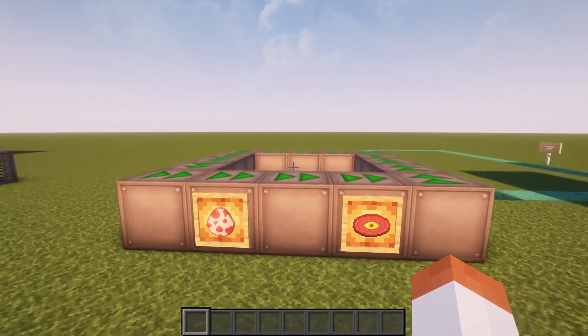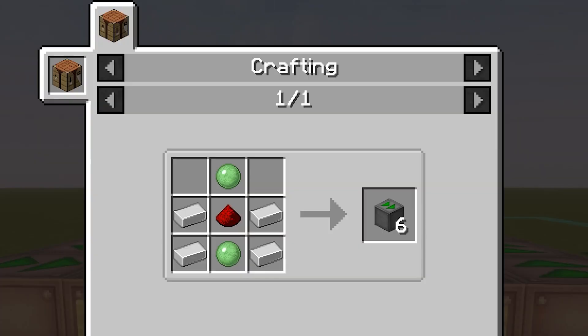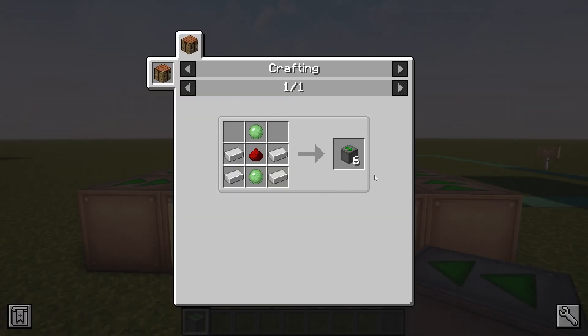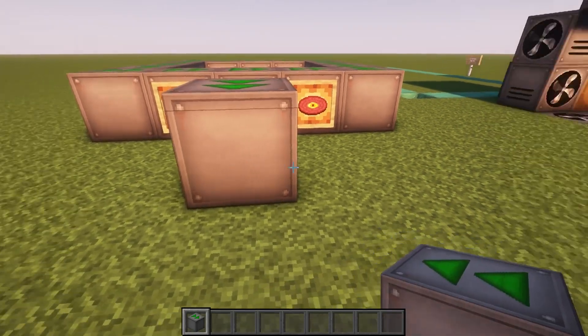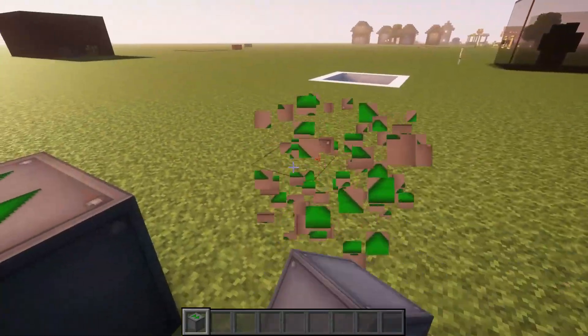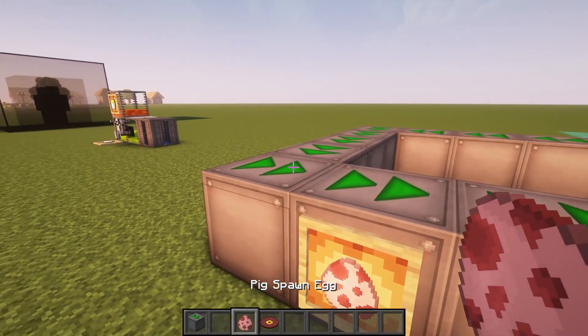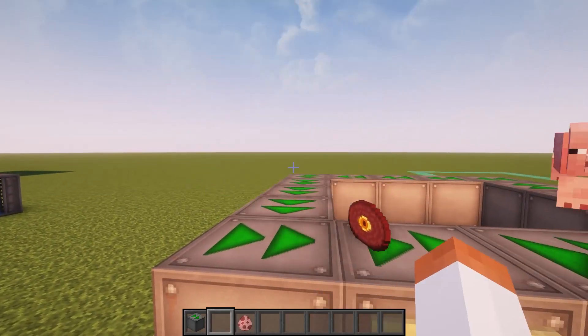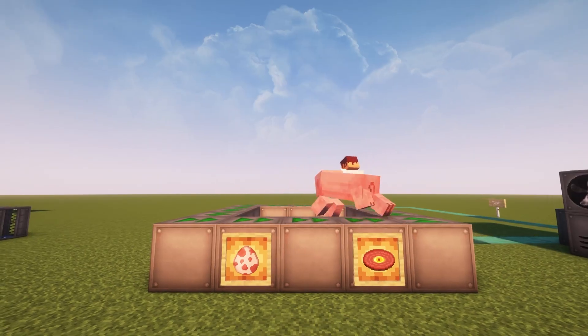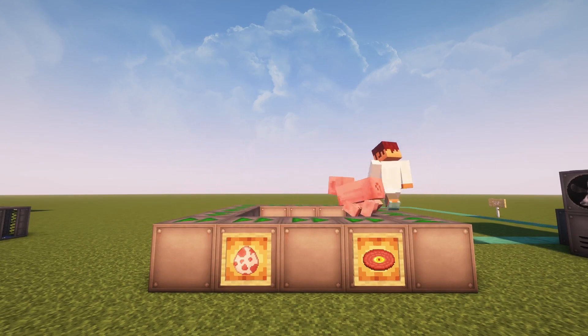Now comes mob manipulation and mob spawning. First we have the entity conveyor. The recipe uses two slime balls, one redstone dust, and four iron, giving you six of these. When you place them they will always face your direction, so keep that in mind when placing them on the ground. They move things such as items or mobs. Items on the conveyor belts never despawn. It can also move players — if I hold shift I can move freely. Also, mobs can spawn on this block.